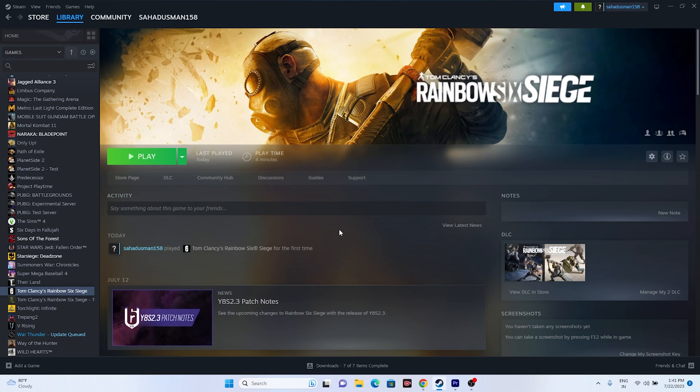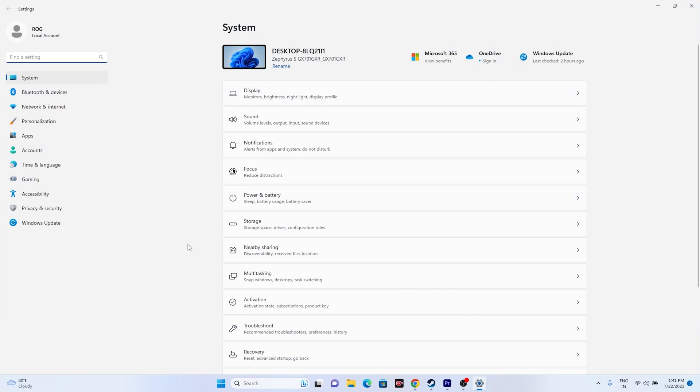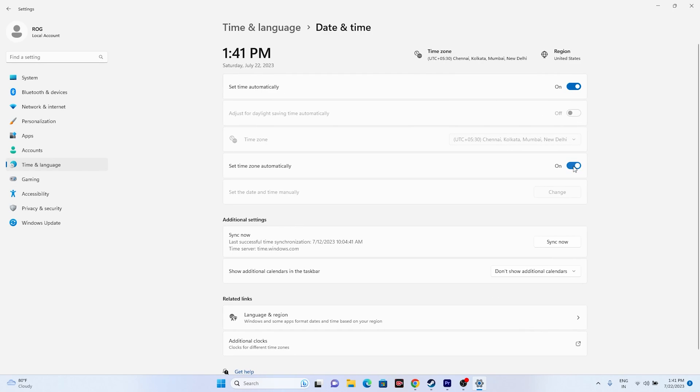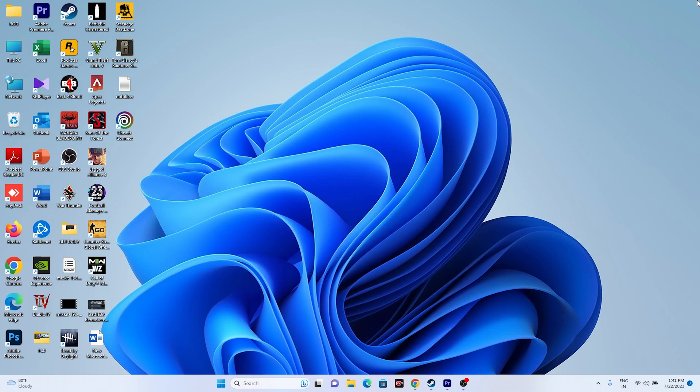If the issue persists, check that your date, time, and time zone are correct. Go to Settings, then Time & Language, then Date & Time, and make sure the automatic time and time zone settings are turned on. Many people accidentally turn these off, which causes issues. Also go to Language & Region and make sure you are set to the correct geographical area for your location.